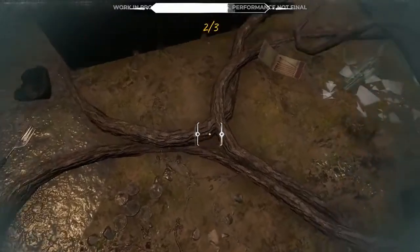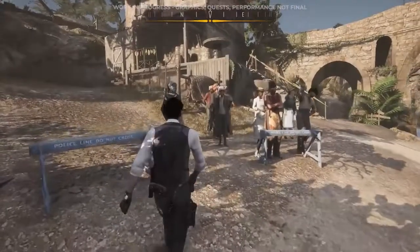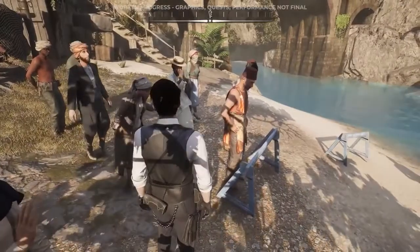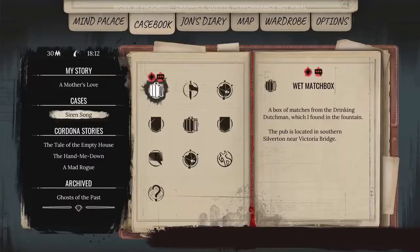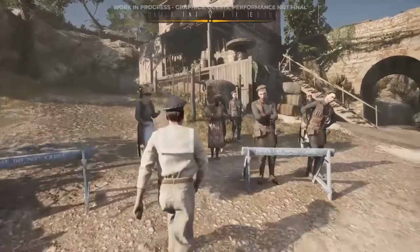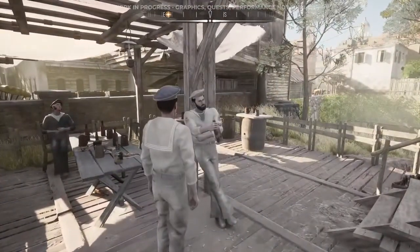Let's choose to head to the local saloon that the sailors frequent and talk to the bartender. The issue is, all we know is the saloon's name, but its whereabouts are sort of on the hush hush. We can ask one of the sailors about it, but they are unlikely to talk to some fancy pants rich boy. So here's how I'm going to approach the situation: I'm going to buy a sailor's outfit and put it on. Then I'm going to open up my casebook, select and pin the right evidence — the one that mentions the name of the saloon. With this piece of evidence pinned, I can approach people on the streets and ask them if they know something about it. Since I'm dressed appropriately, I'm more likely to get a reply.